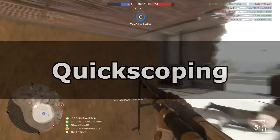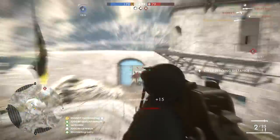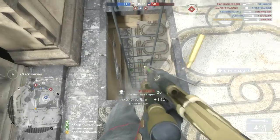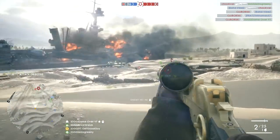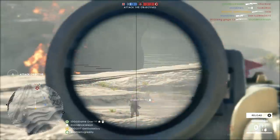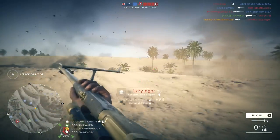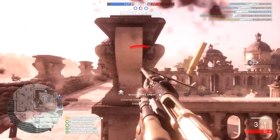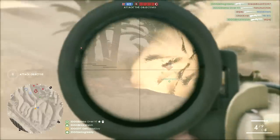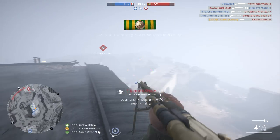So with that out of the way, let's get to the technique portion of this guide. What is quickscoping and how do you do it? Quickscoping is a general coverall term for scoping in on a target and taking them out quickly. Some consider it getting a kill by scoping without the scope actually fully focusing, others consider it very quickly taking the shot after the scope appears. Either is fine — all I care about is getting the kill. Quickscoping is something you should realistically only be doing when necessary or when it comes naturally. The lack of aim assist means the mechanics don't work as they do in Call of Duty or Destiny. It's very possible in Battlefield 1 but shouldn't necessarily be your go-to technique.